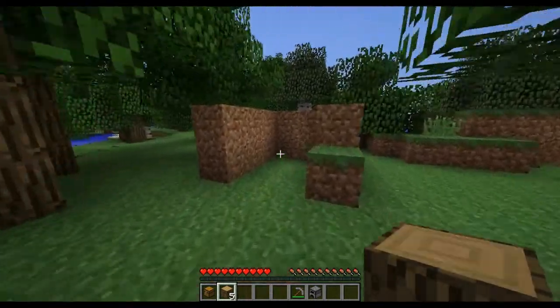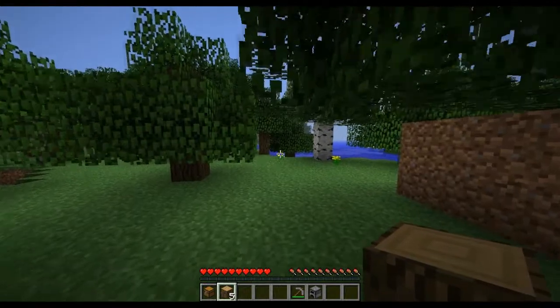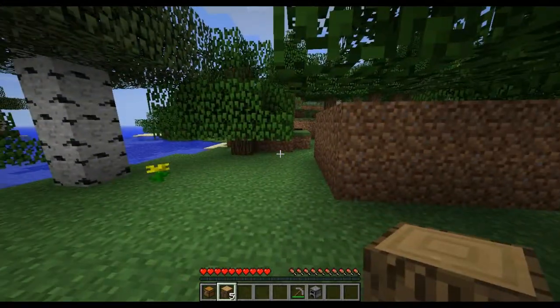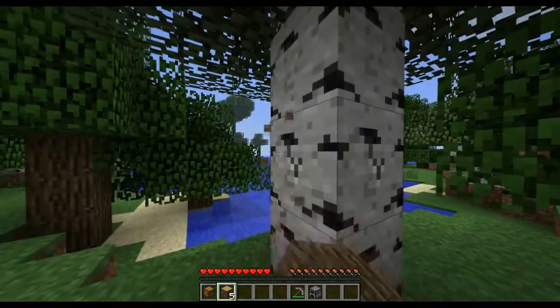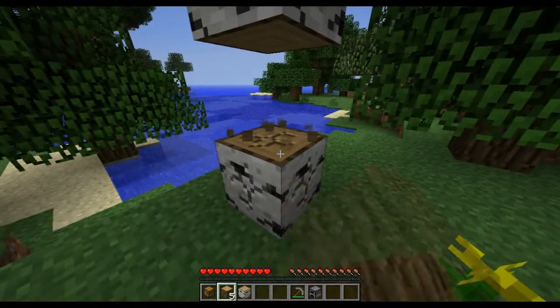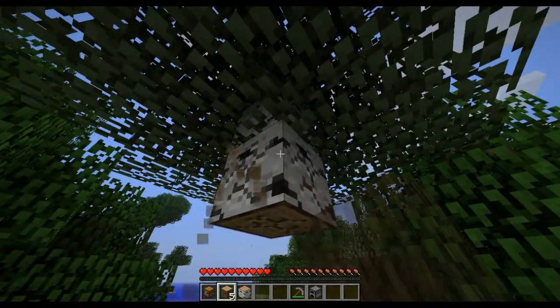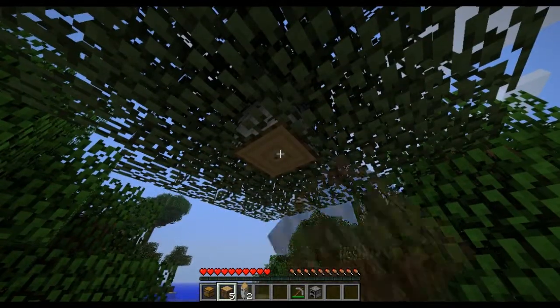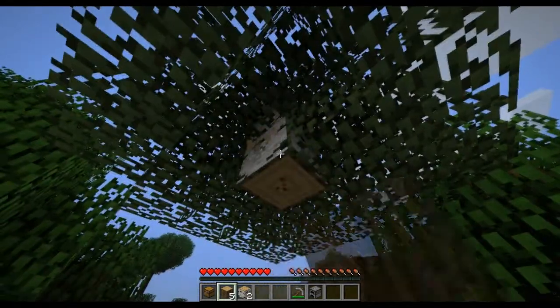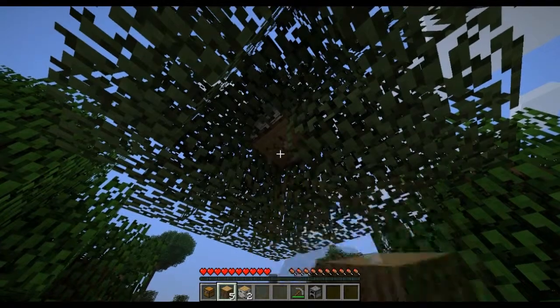I really need to build an axe, you know, to cut down trees. Go forward — you were looking right at your house. I know, I'm not far from my house now. Hey, that's a different kind of wood — it's birch. I don't know what you can make with it. Wooden planks. Just regular old wooden planks — yeah, the difference is aesthetics. Personally I prefer that kind of wood, I think it looks better.